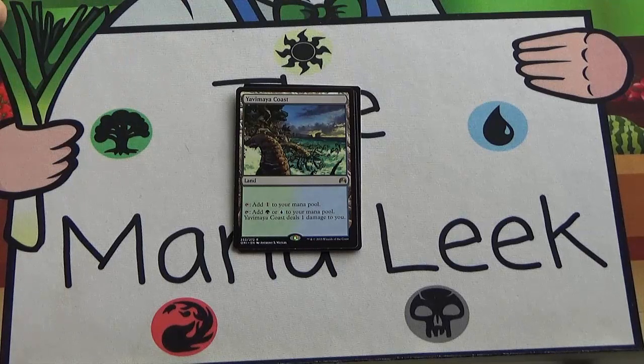Our rare is just Yavimaya Coast — the green-blue painland. Tap it to get a green or blue mana and it deals one damage to you. Totally unexciting and not even remotely a first pick.